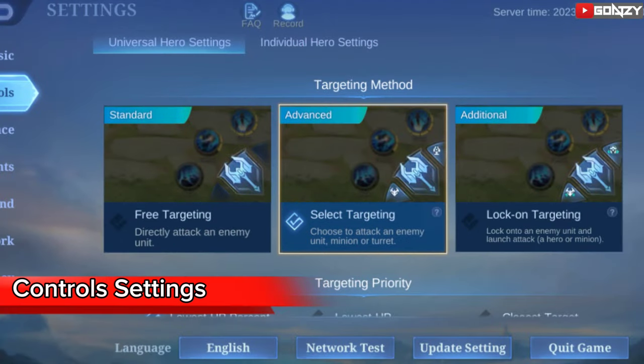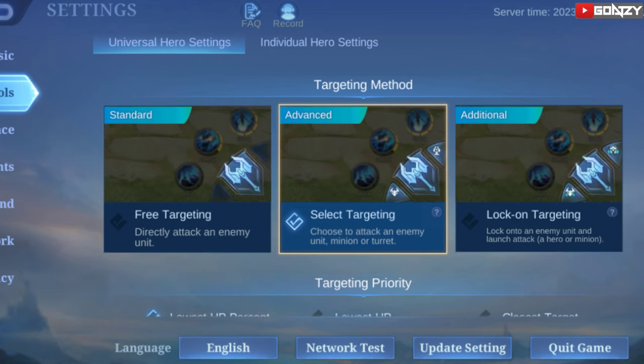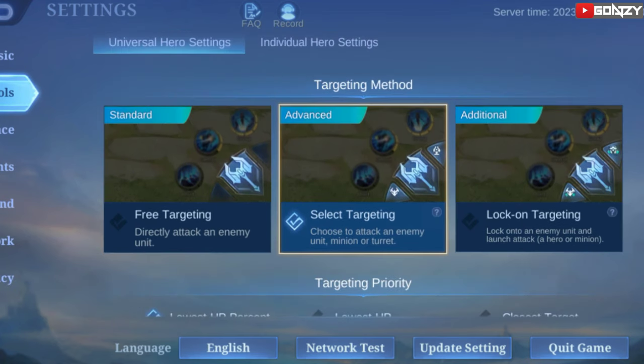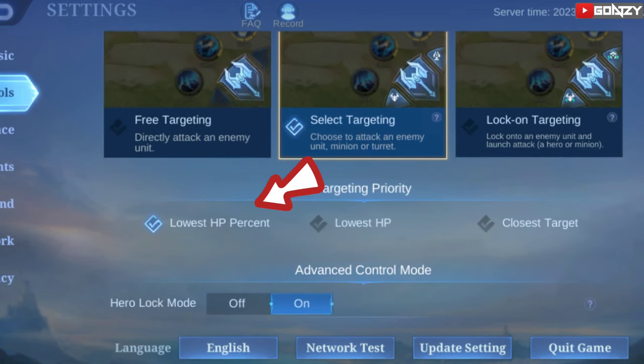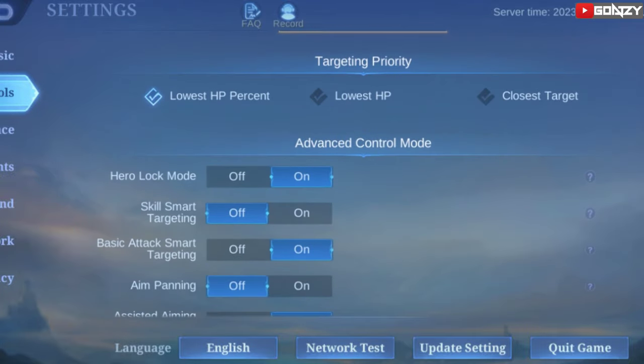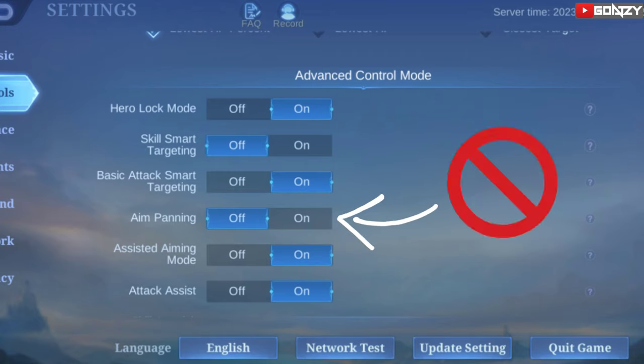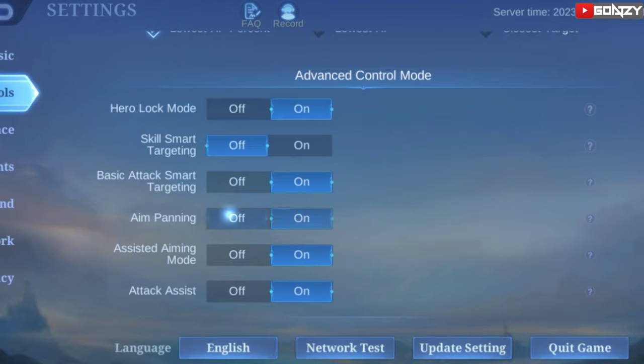Let's begin with the settings that you need to use. I recommend this style of settings — you can pause the video and copy it. Targeting method should be Select Targeting. Targeting priority is lowest HP percent. This is the advanced control mode. Skills smart targeting is not needed for Cho, and aim panning is also not needed. You can turn it on if you want — it will not make a difference — but I'll put it on off.